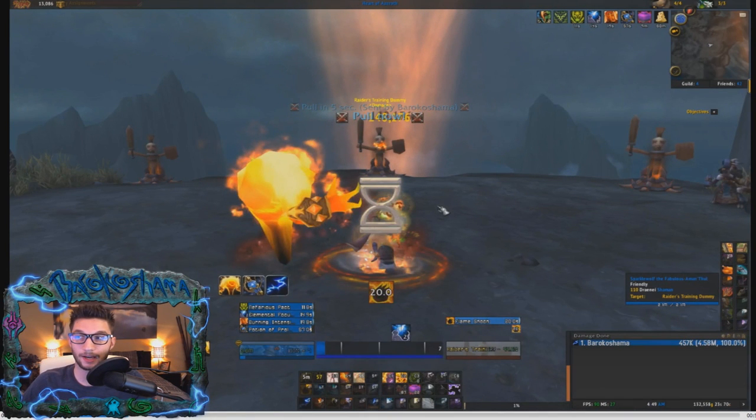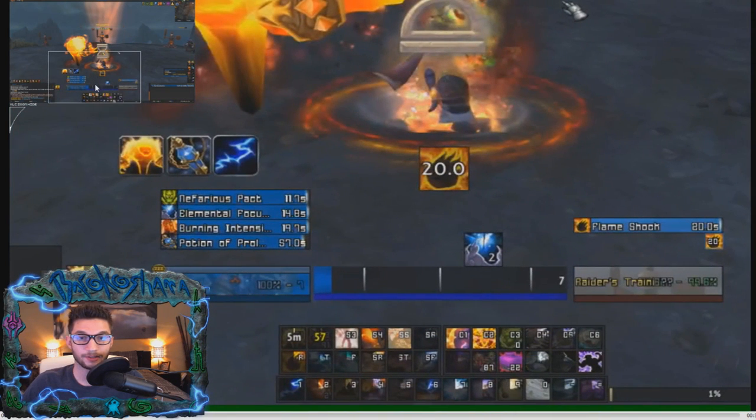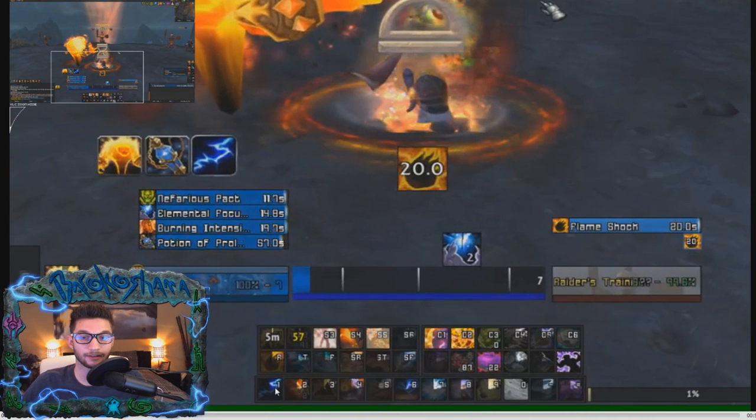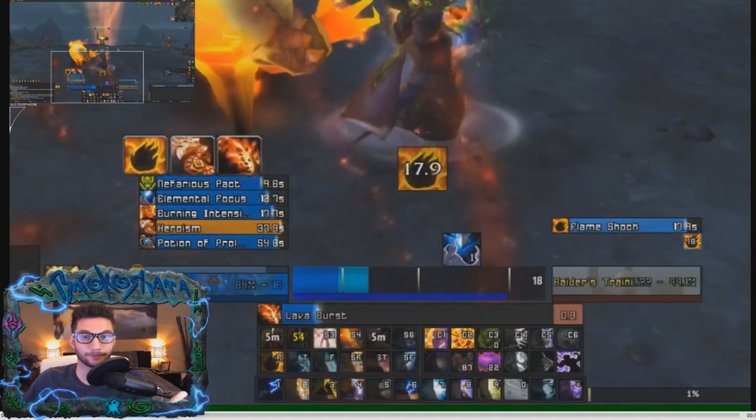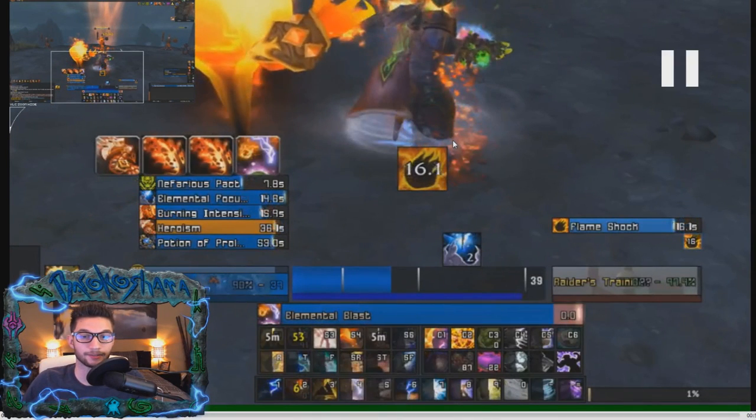I'm going to show you a zoom-in portion of this. You can see that when I cast that Lightning Bolt, I immediately Flame Shocked afterwards, which gave me Nefarious Pact and Burning Intensity — the buffs from Infernal Writ — as well as Whispers in the Dark, the Haste buff and the Crit buff from those trinkets. Immediately after casting that Flame Shock, I go into casting my two Lava Burst stacks as well as the Elemental Blast.